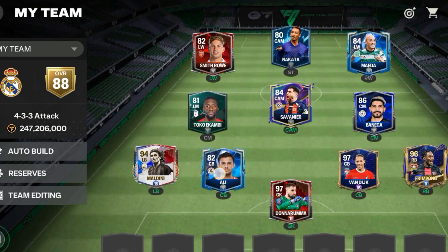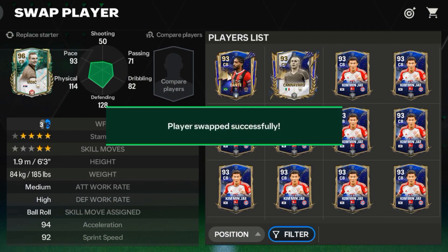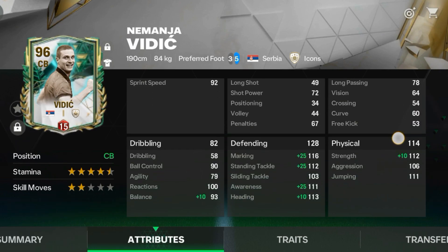To pair with VVD, I am using this Vidic card. OVR-wise, not that good, but definitely gameplay-wise one of the best cards. Look at the amazing stats — his current value is only 33 million. If you want a CB, I will recommend this card.